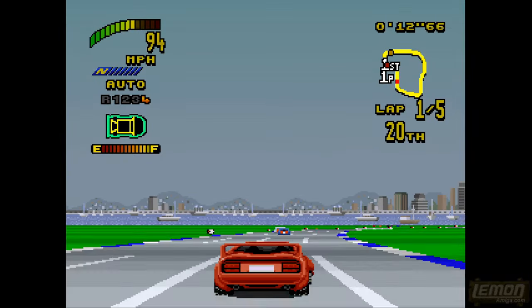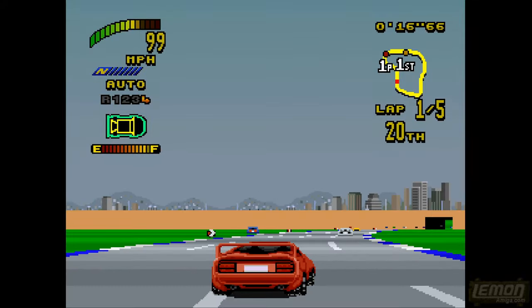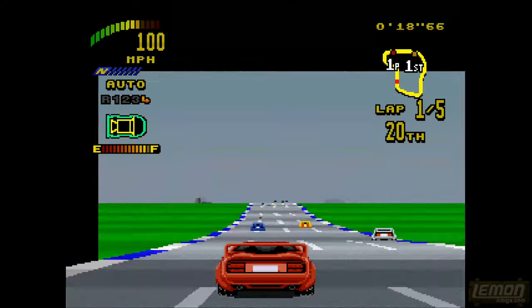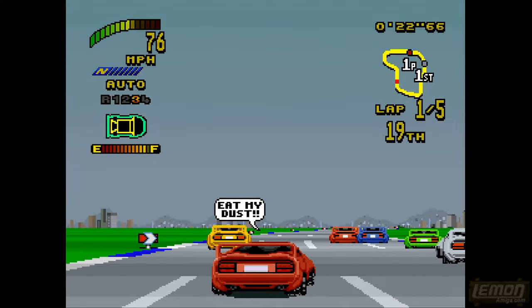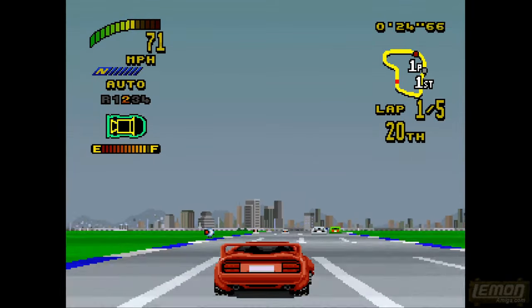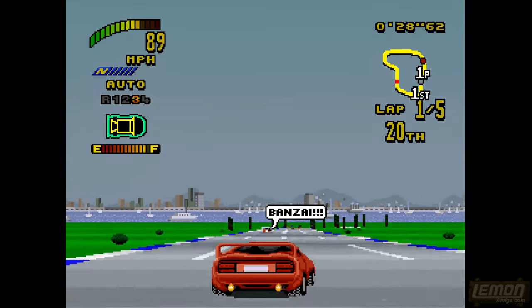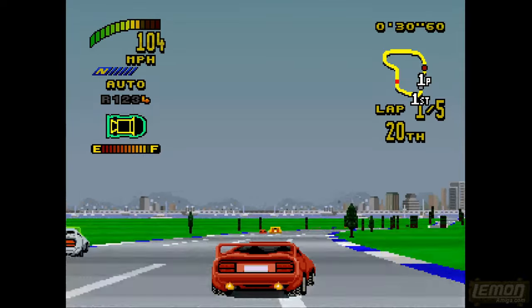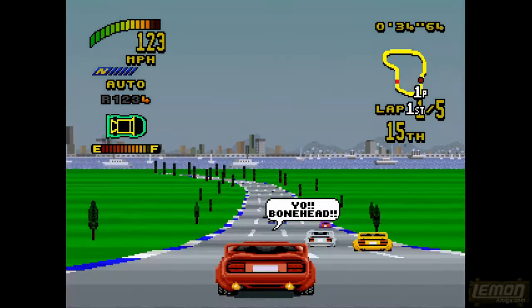We're playing the AGA version of Top Gear 2. This was also released on the normal OCS version, which is exactly the same except the sky is a lot more banded as you'd expect on OCS. So it looks like all they've done is changed the graphics around a little bit, maybe added one or two extra colours, and of course maybe a few extra frames per second.